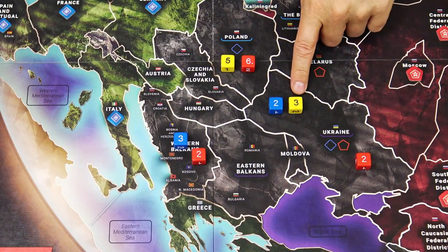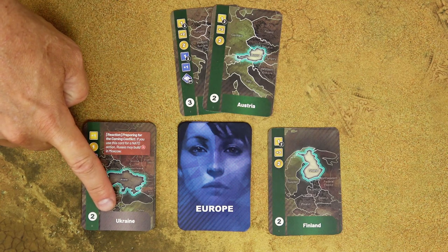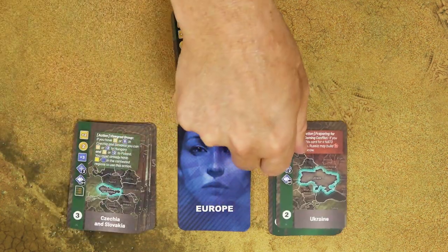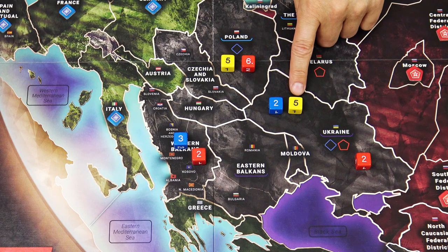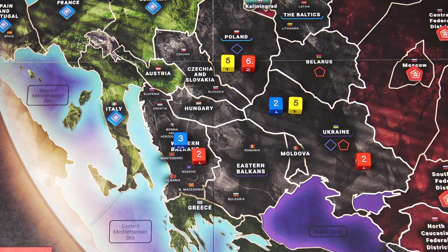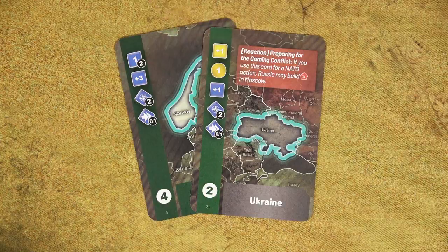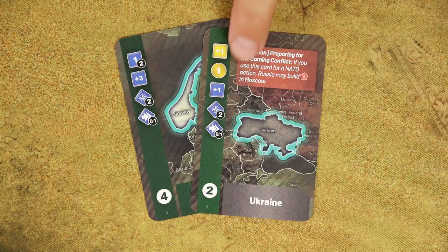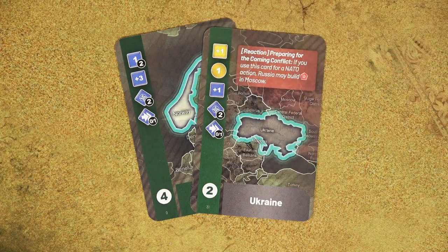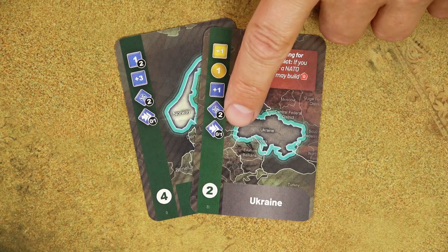When you increase the value of your die to 5 or 6 in a contested region, find the corresponding contested region card in your deck and place it in your discard pile. When you draw that card later, you may use it as a regular action card. However, if the Europe player only has the yellow die with value 5 or 6, they may only use the yellow EU actions from that card — not the blue NATO actions. Similarly, if they only have the blue die at 5 or 6, they may only take NATO actions. Only if both dice are at 5 or 6 can the Europe player use any action from that card.